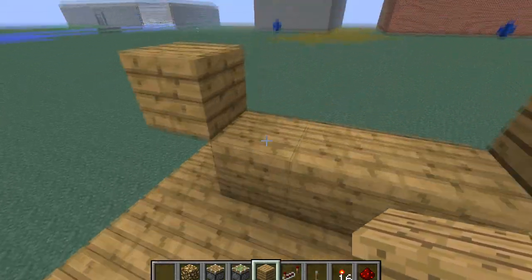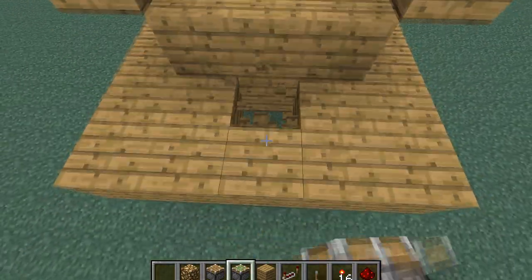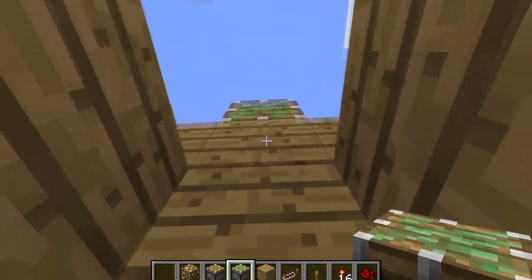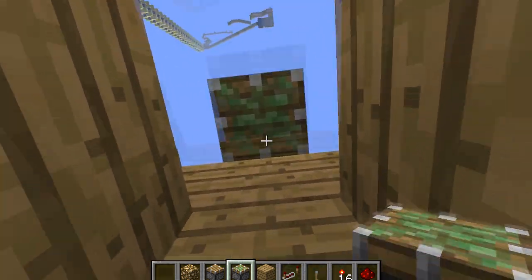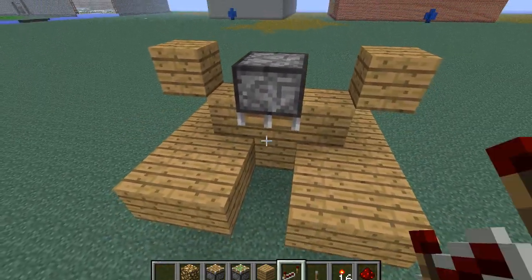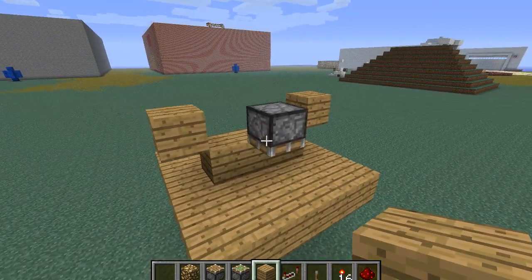Next, take some sticky pistons, break some of the floor and put a block there. Put a sticky piston facing down right there so it looks like that. Now you can replace the floor so you have a sticky piston facing down like that.